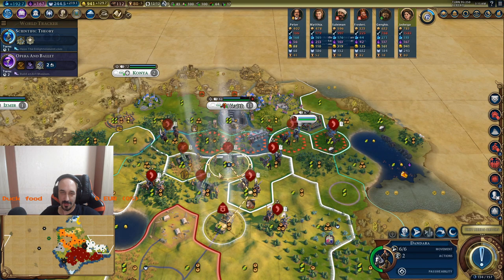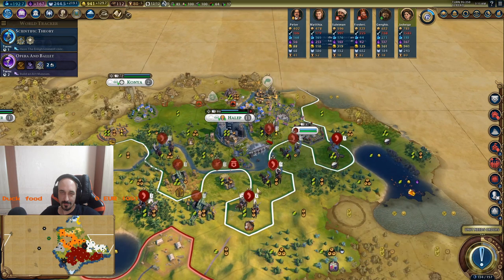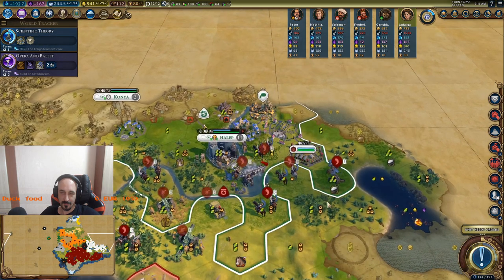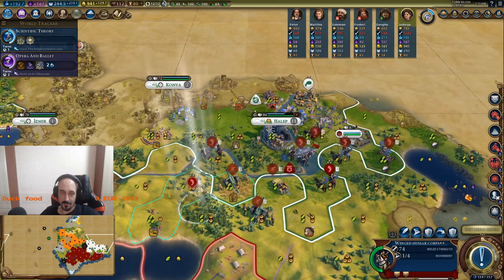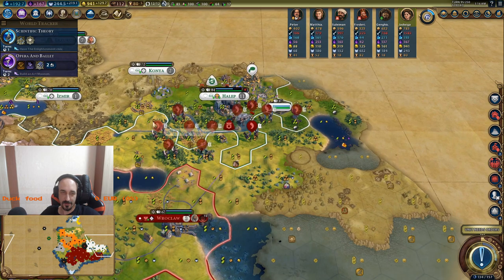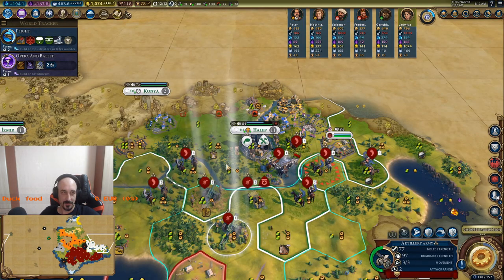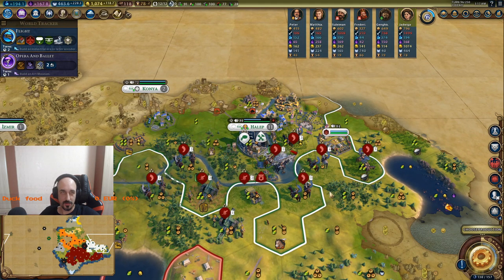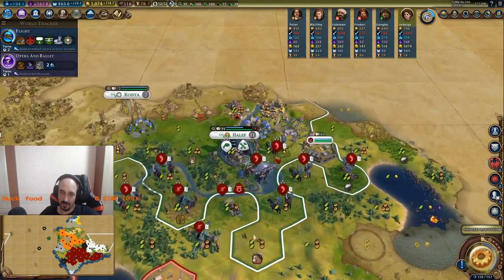Now we're attacking guys, now we're attacking. Flight in 2 and I have 1k more. I should probably upgrade those armies on the left side.